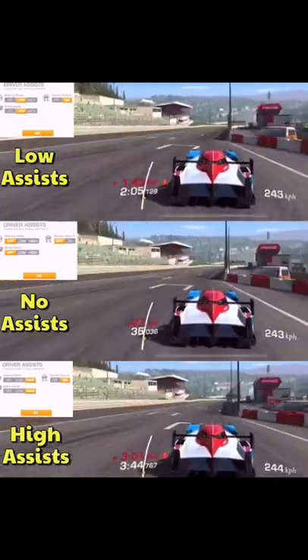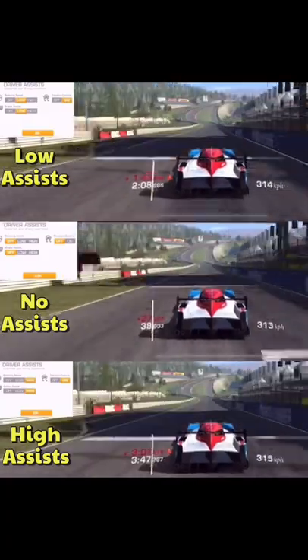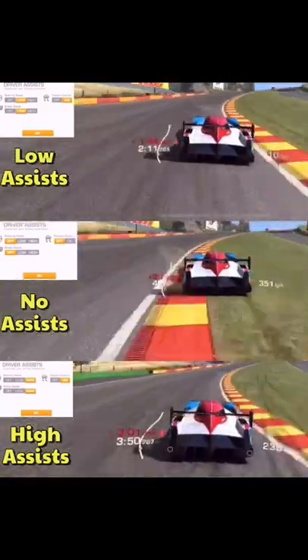Watch what happens as I go through the Old Rouge Radeon section. Old Rouge is actually the quick left, and Radeon is the longer right.